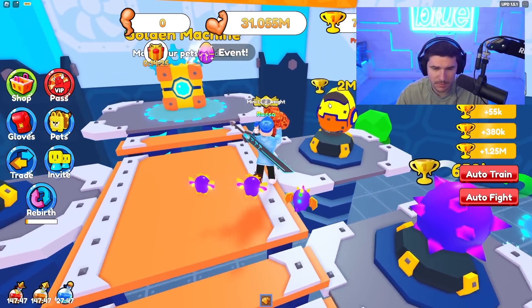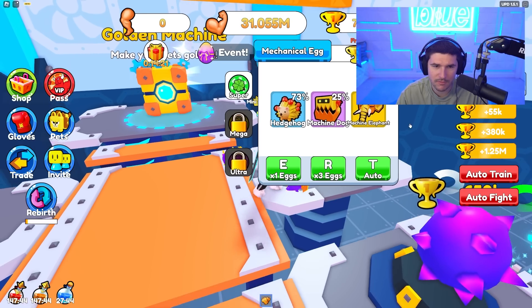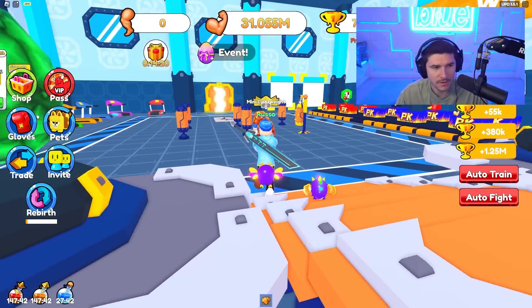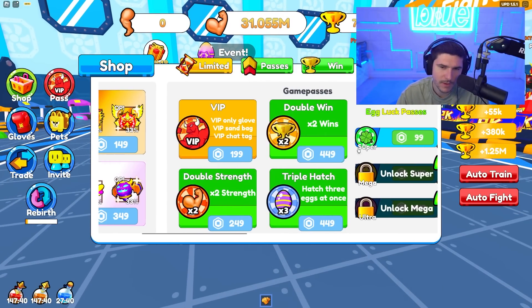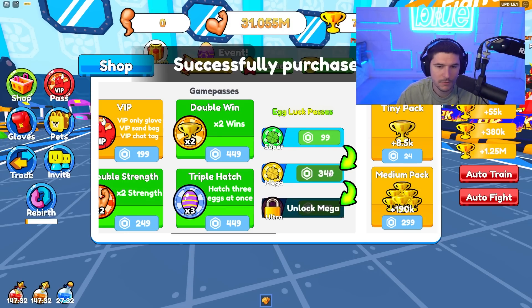Are these egg pets going to be better? Machine elephant — I wish I knew the power of that pet. While we're here, we might as well buy the egg luck passes. I hate buying this many things in this game, but you just go to somebody from premium and whatever.